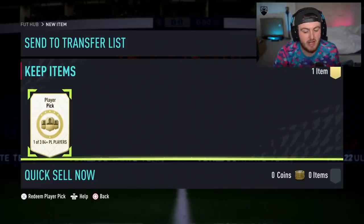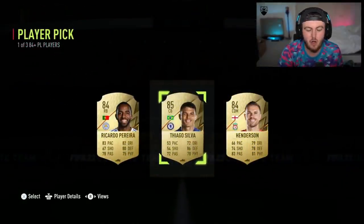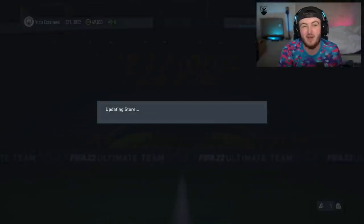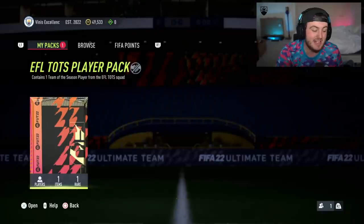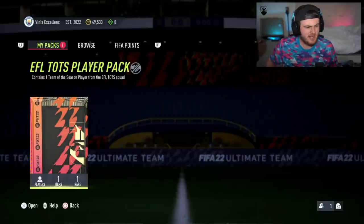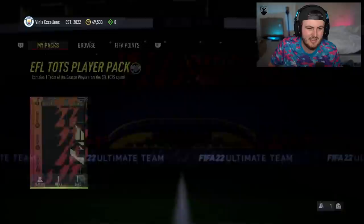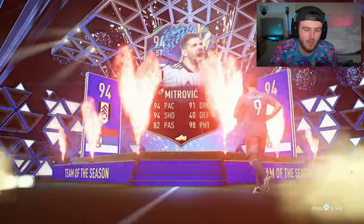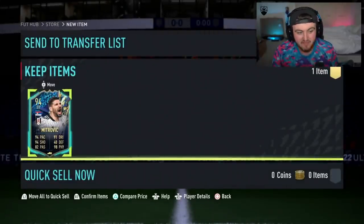Next player pick and pack — we're on a run, two in a row with team of the seasons. And that run came to an end with Thiago Silva. To be fair, Thiago Silva at his age has been very good for Chelsea. As a Man United fan, it's nice to watch good defenders for once instead of watching Man United try and defend. Should we just open this EFL Tots pack before I start feeling sad? Come on, can we at least get Mitrovic for the first time? Yes! We actually did get Mitrovic. We've got all the best ones — cannot complain at all.